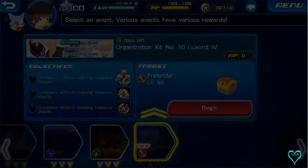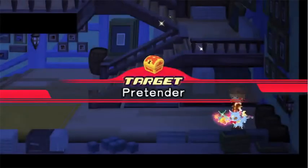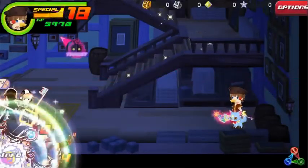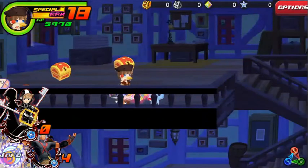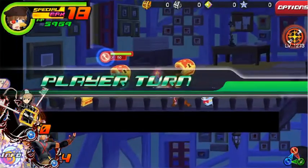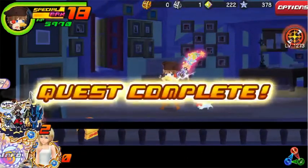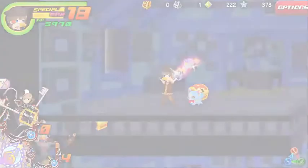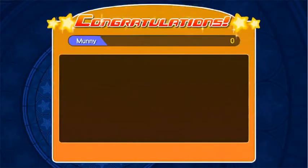4th quest: no treasure chests. Let's go. Oh, pretenders — don't tell me we have to know which ones are the pretenders. Actually, it's much easier since the Union Cross update, because the pretenders will just move a little now and then, while the actual chests will always be still and not move by an inch.